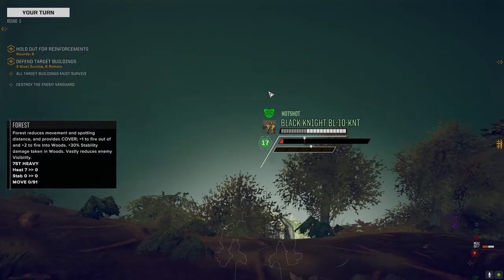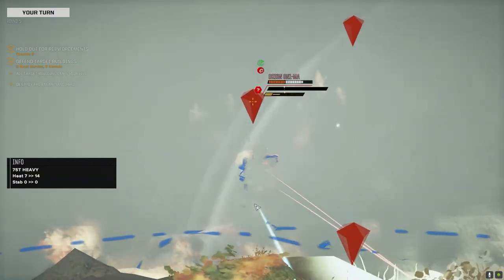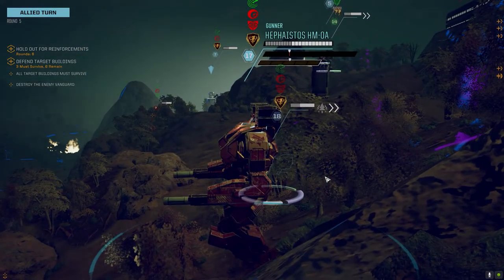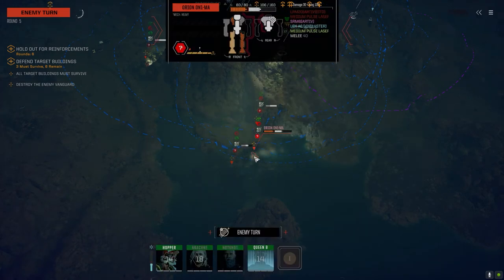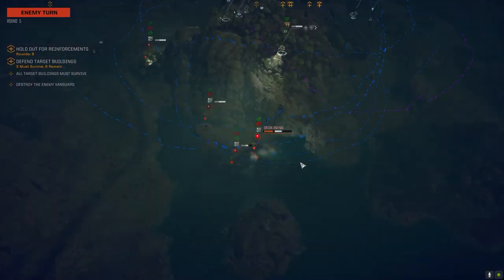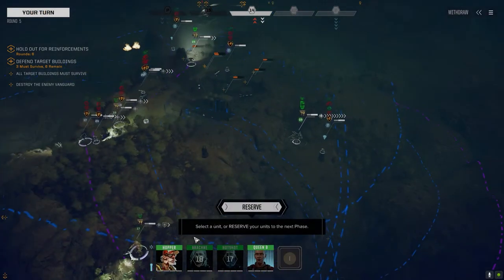You should be able to take these guys on by yourself on the move — you've got the height advantage, the weapon, and the TAG. Hammer them. There goes the leg! A solid connection on that one — he must have a lot of leg armor there. I'm pretty sure that was a leg hit. Oh — we took his arm off! I think we're going to get Queen Bee back over there. That was the Victor, I think.